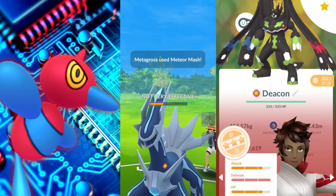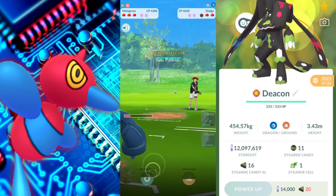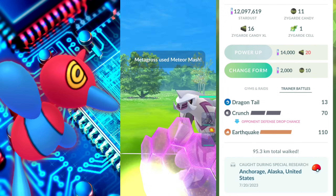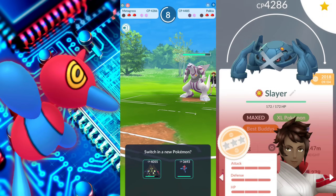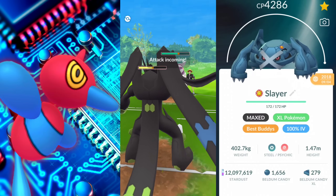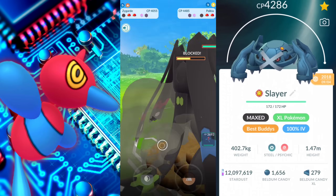I didn't really play much — I kind of had my Go Plus on when I was running errands. I suppose I could have collected enough XL candies to power up a Shadow Porygon-Z or Porygon 2, but I'll work on it another time. We're going to be pairing it up with several different Pokemon, keeping Zygarde the entire time, and going with Metagross as well as Kyogre.